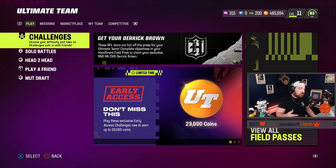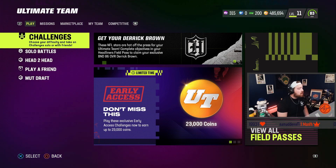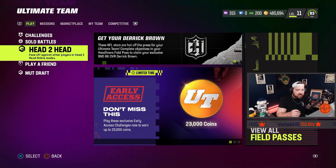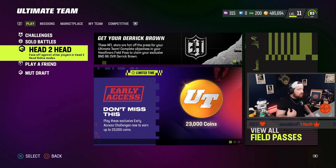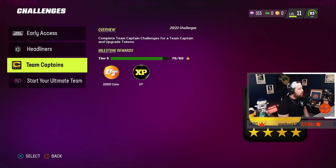Grind-wise and gameplay-wise, you're probably wondering how to get the best stuff. The number one question I've seen on stream is: why can't I see head-to-head? You have to get to MUT level three to play online. This also applies to people getting the game on Friday — if you're not MUT level three, you can't play online. So how do you get to level three? Jump into challenges right away — that's where the best XP is.